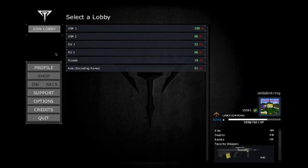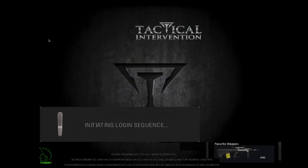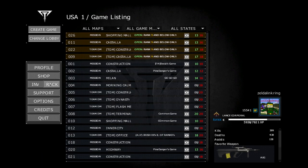So the first thing you're going to want to do is click Play Game. You're going to double-click Russia, and then you're going to go to Change Lobby. Then you need to go to USA One, which is that big popular one, and then go into your INV.